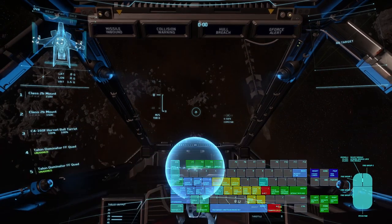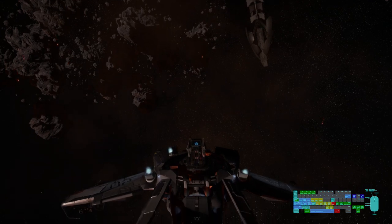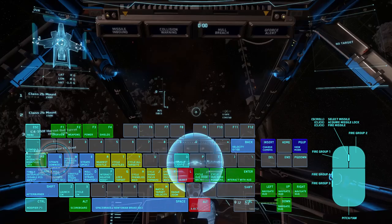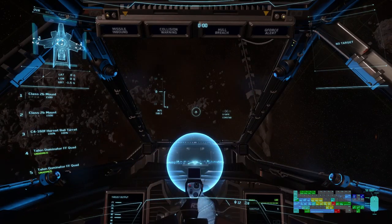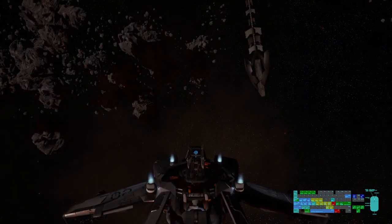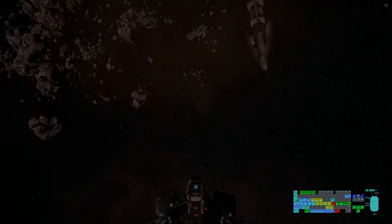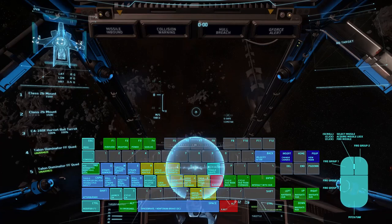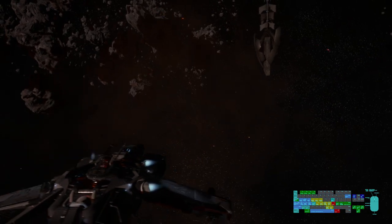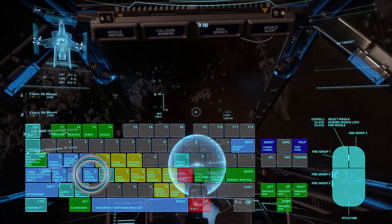E will allow you to strafe up, and Q will allow you to strafe down. By allowing you to move up and down, you'll be able to dodge, angle, land, and take off a bit easier. Now, while decoupled mode is still on, your basic controls will cause your ship to maneuver a bit differently. With A, you'll strafe to your left, and D will allow the ship to strafe to the right.